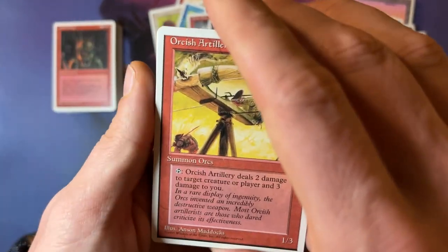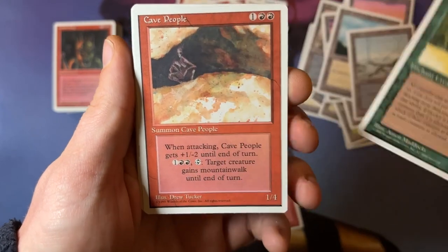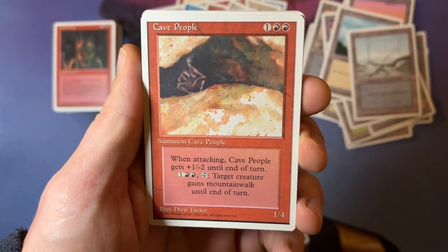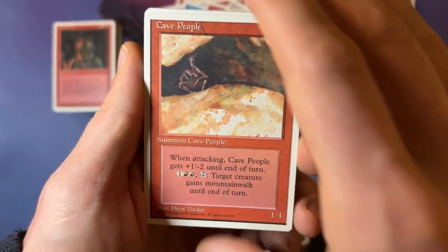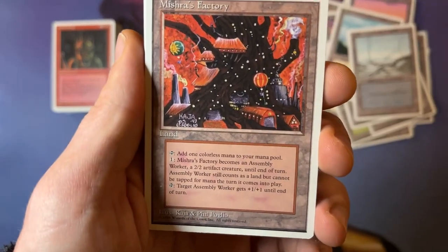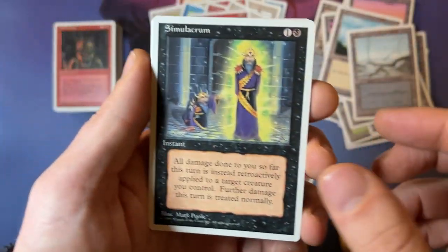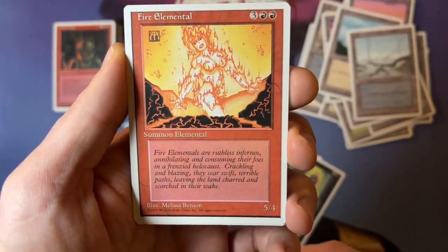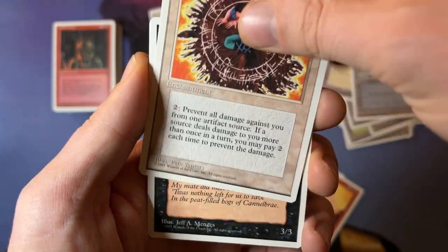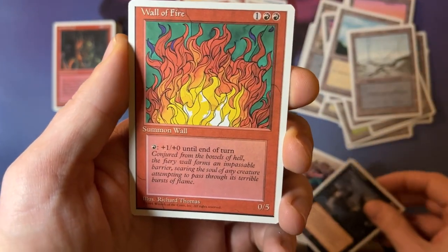Let's get the focus going. So an Orcish Artillery — we saw that one already, the 1-3. Then we have a Lure, great with Thicket Basilisk. Then we have Cave People. I mean, people love it or hate it, but I kind of like the art of Drew Tucker — I think it's original, it's different. I like it. There's so much happening here. Summon Cave People — I love the creature types back in the day. Oh, this is really playable — a Mishra's Factory. A Simulacrum — so we've now had four uncommons. Number five, Simulacrum. Number six, the Fire Elemental. Number seven, Circle of Protection: Artifacts. Number eight — I believe the Black Ward. And this is the last uncommon, the Wall of Fire.